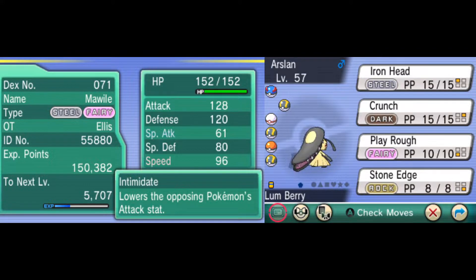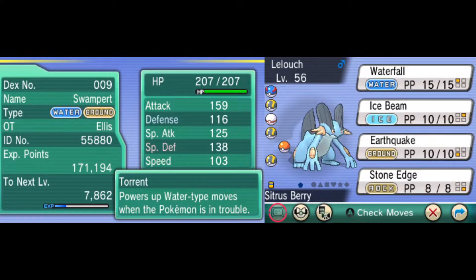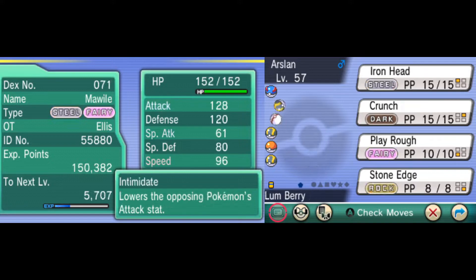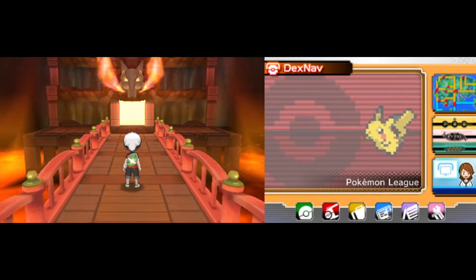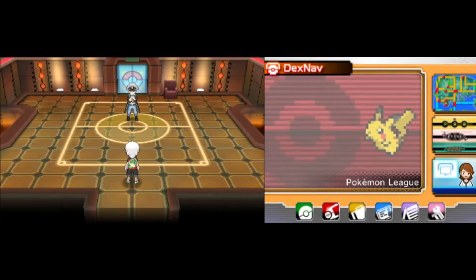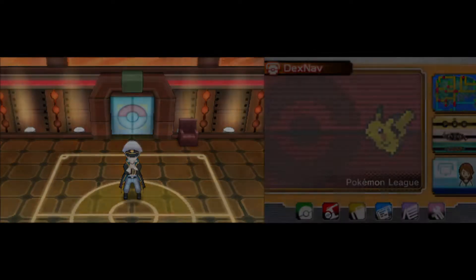That Mawile is just an absolute monster — he's going to have some amazing defensive coverage and then can just slap all of the dragons with the fairy typing. So if Gyarados runs into a wall and needs to get out of there, we also have the Swampert and the Walrein with Ice Beams ready to go. Minen will probably take a backseat and just cheer from the stands. But man, we have so many options. Let's see if Gyarados can really lay claim here and show Drake what we're working with. We've got different berries on each of the Pokemon — let's dive right in.